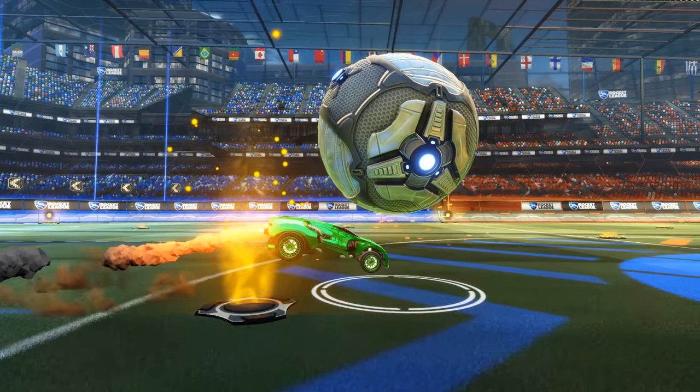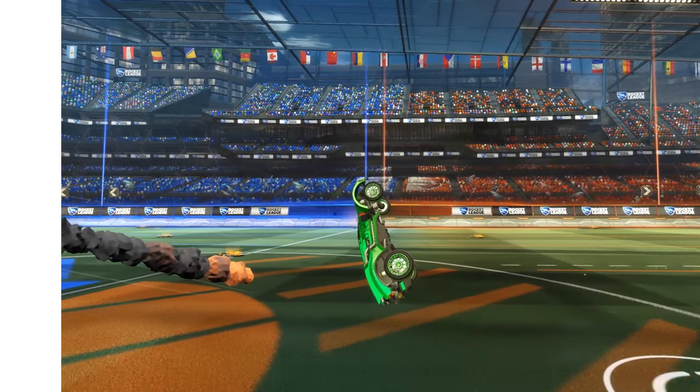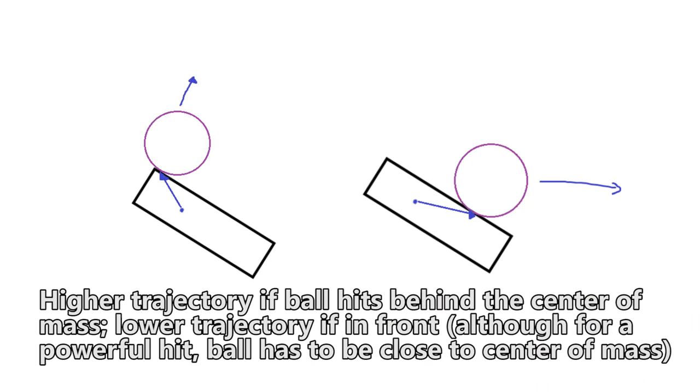As for the delayed flick trajectory: you might notice that a very high trajectory occurs when the ball hits a little behind the center of mass, near the tail — this creates more height but sacrifices some power. On the other hand, if you hit the ball in front of the center of mass, you'll get a very flat trajectory. Use this information, combined with hitting the ball near your center of mass, to explain your delayed flick's trajectory and troubleshoot your own issues.